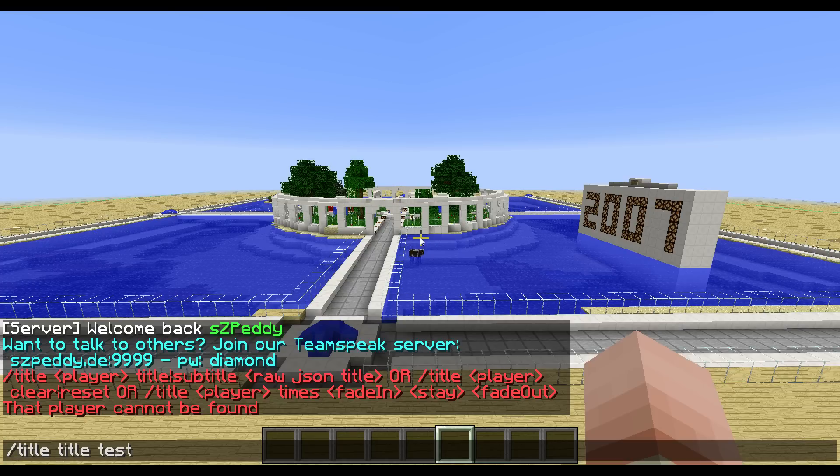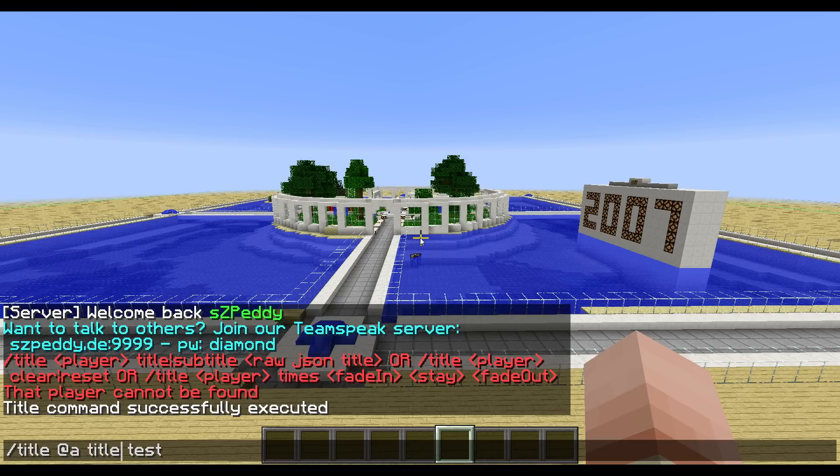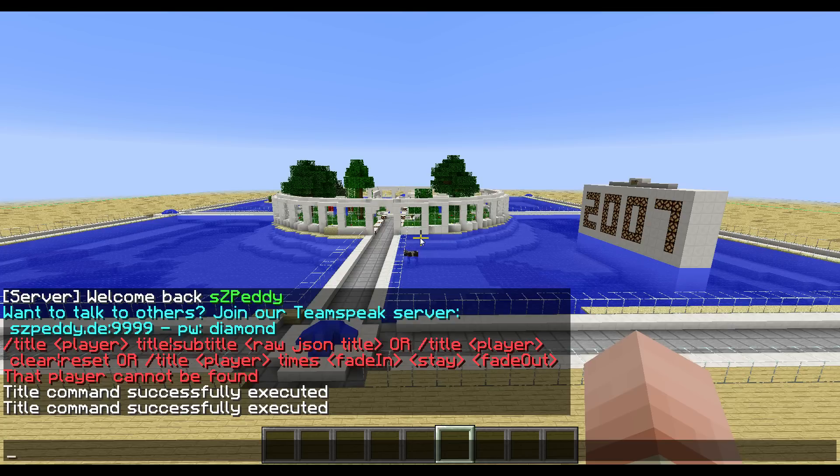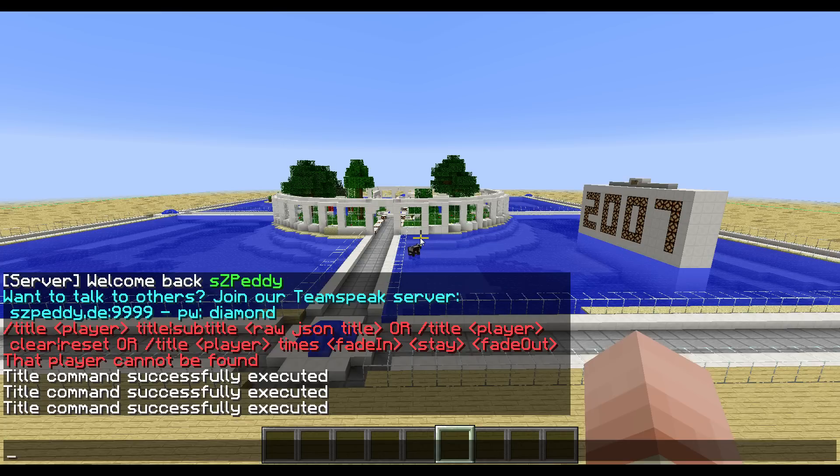That's not right because I forgot the player — the player is '@a' for now — so it writes down 'test' as the title. And if I do 'subtitle hello' it says the command has successfully executed. If I now do the title 'test' again, it says 'test' and 'hello'.